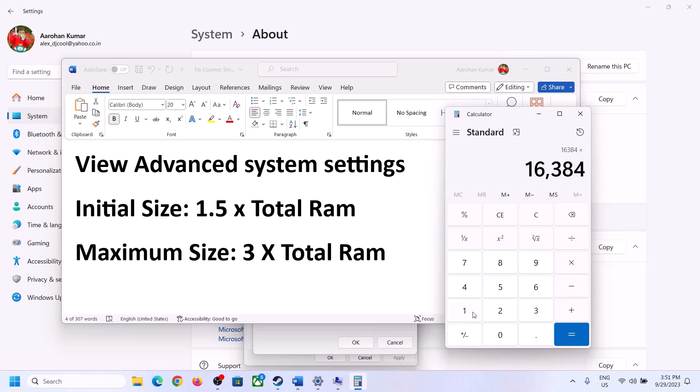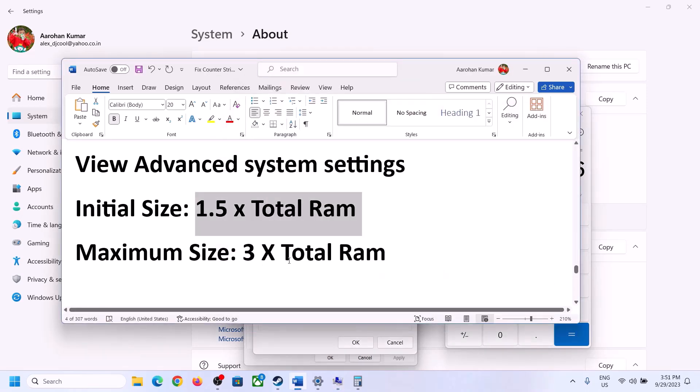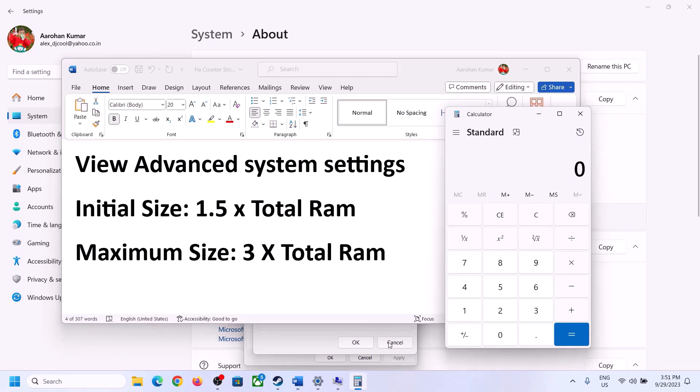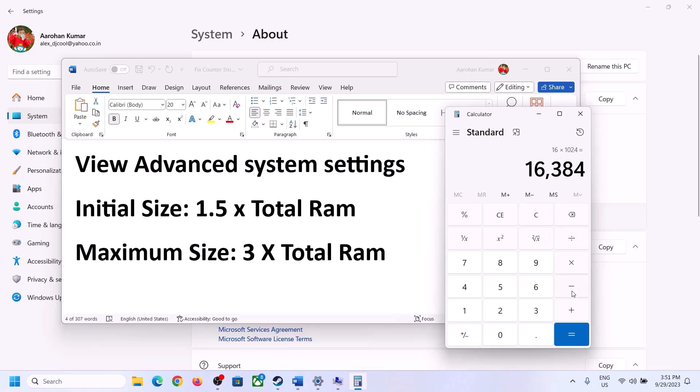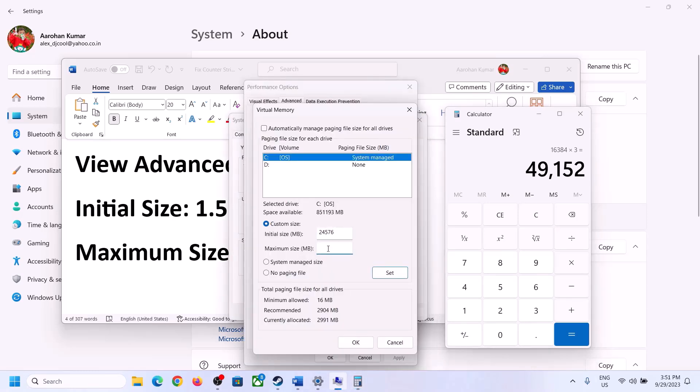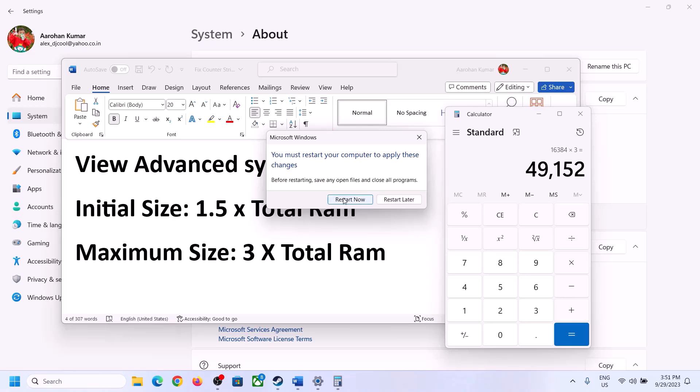So the initial size is 24,576 MB. For maximum size, the formula is 3 times your total RAM in megabytes. For 16 GB: 16 × 1024 = 16,384 MB, then 16,384 × 3 = 49,152 MB for maximum size. Enter these values, click set, click OK, apply, OK. Then restart your computer.